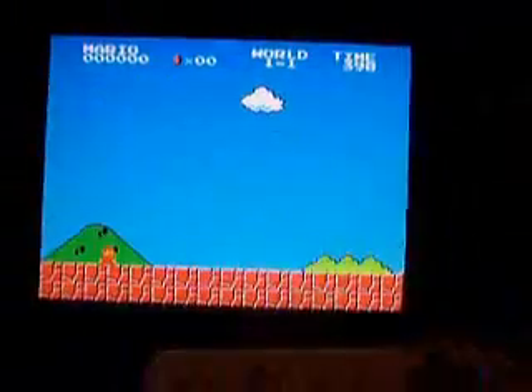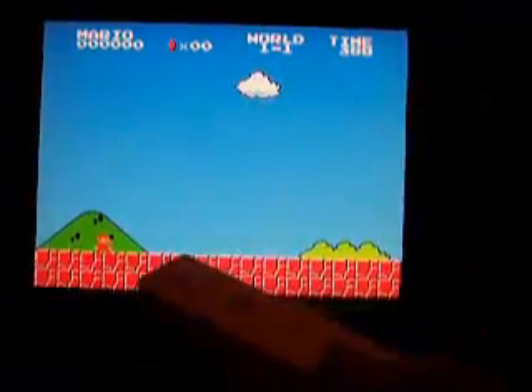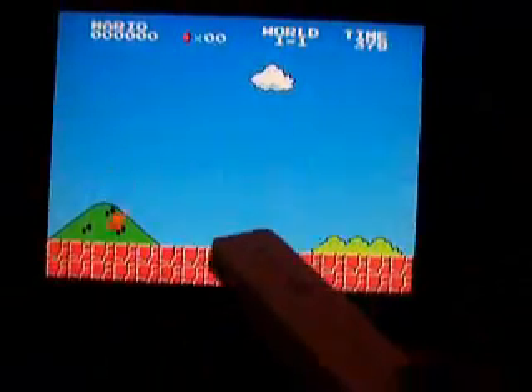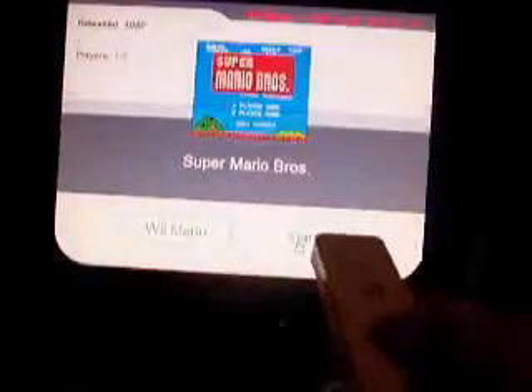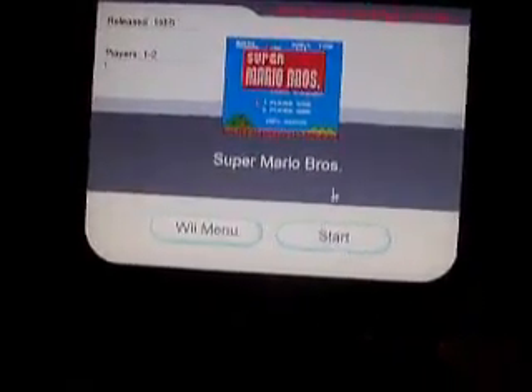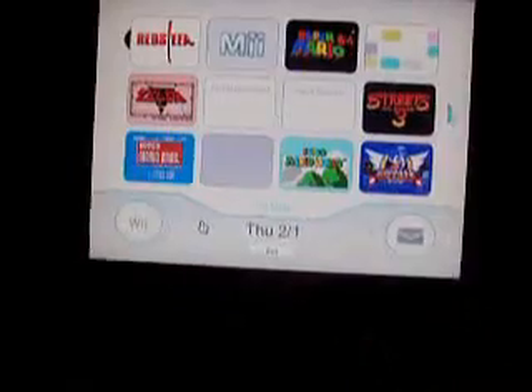Since I only have one hand, I'm only going to just jump, but it does work. See if you can see — yeah, see. Press the home button and then I go back to the menu.